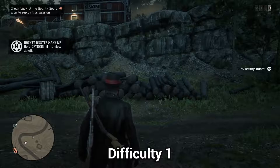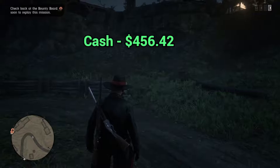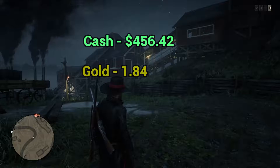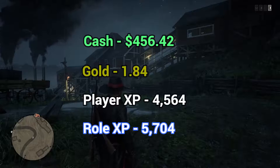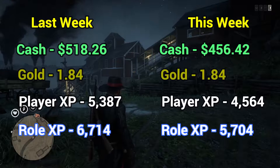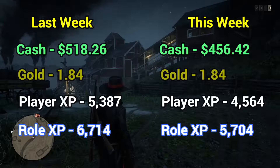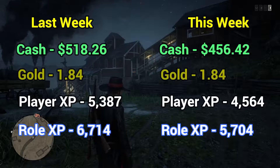Adding the totals across all five difficulties of this legendary bounty: total cash of $456.42, total gold of 1.84 gold bars, total player XP of 4,564, and total role XP of 5,704. Comparing to last week's legendary bounty, this week got a little bit less cash — about $60 to $70 less — the same amount of gold, about 800 fewer player XP, and almost 1,000 fewer role XP. So last week's legendary bounty was a little bit more lucrative.